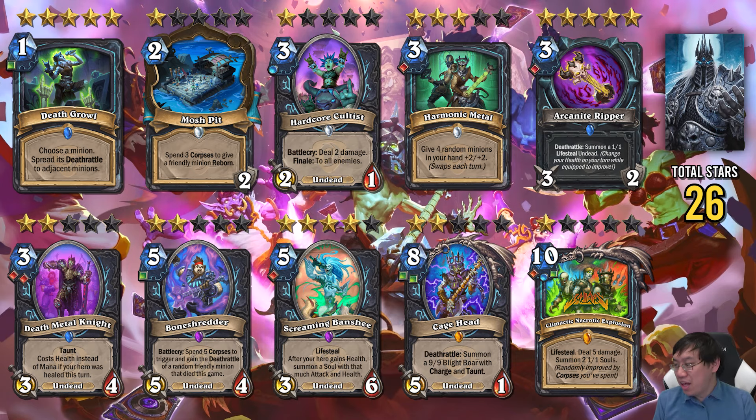The Blood stuff got some really good stuff. Arcanite Ripper is an insanely good card that'll definitely help Blood Death Knight quite a bit. It could make the Blood Death Knight a Tier 1 control deck.